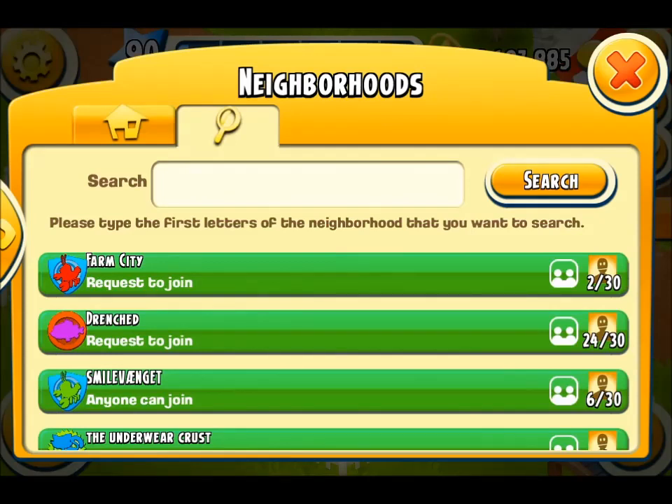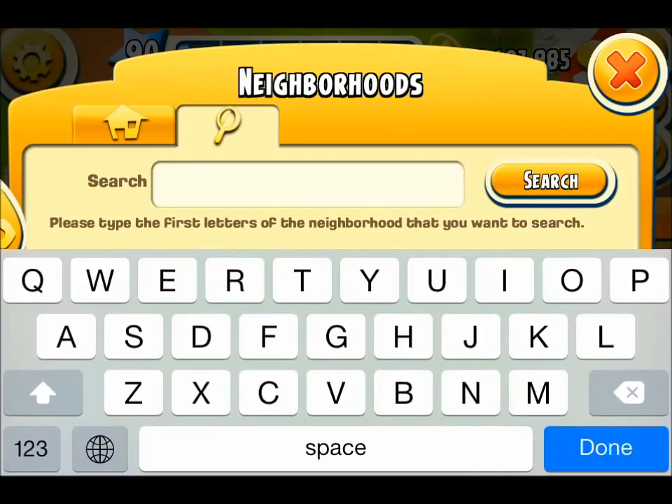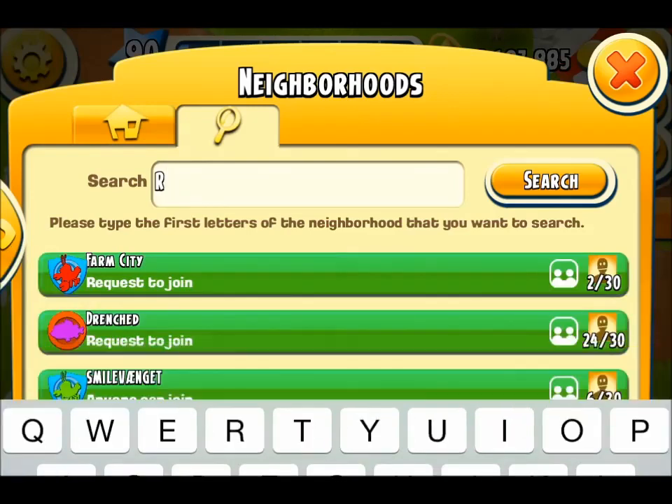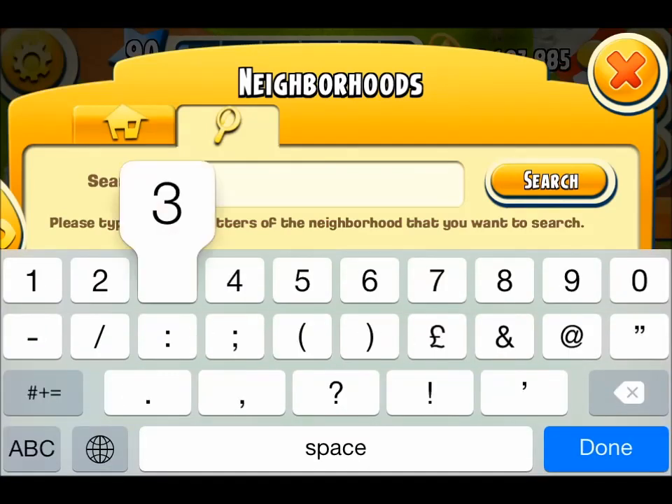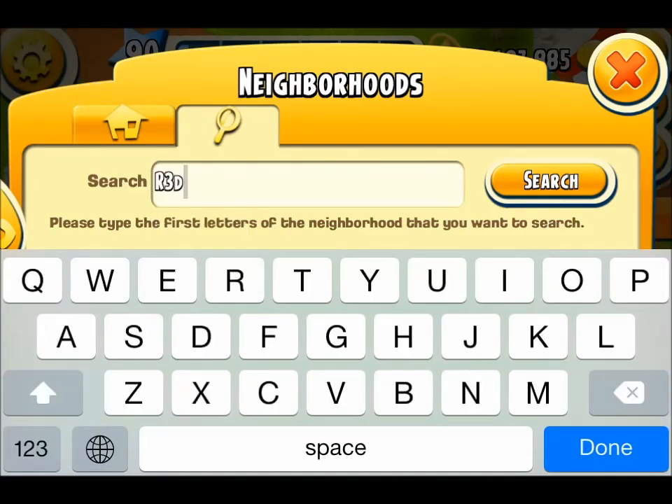From that main screen there are no other key differences. But if you're searching for a group it's exactly the same as normal — you can just type in the first letter and search, or type in the name of that group and it will come up.